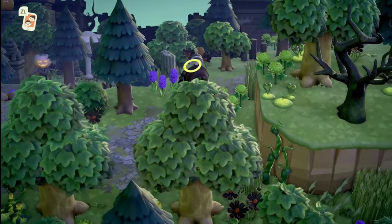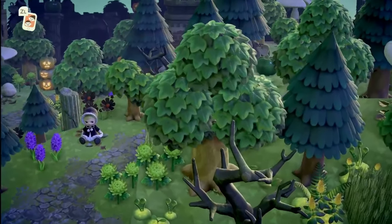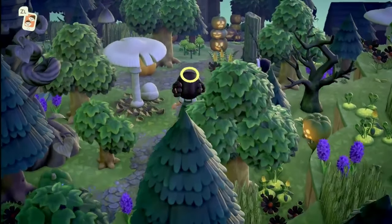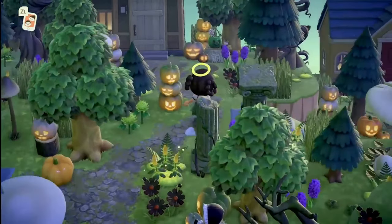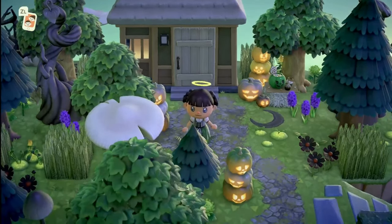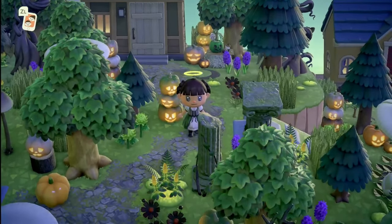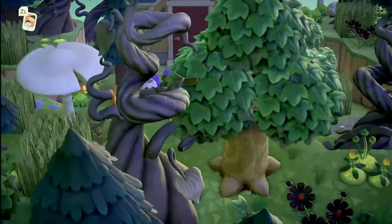Taking the path this way, let's see where this leads — I have no idea where we're going, so it'll be fun to find out. Look at this little Halloween pathway, that's so pretty. I love all of the castle items here. It's Coco's house — wow, that's so cool! I love the pathway to Coco's house, that is so cute. She is so good at making these islands, they're absolutely beautiful.